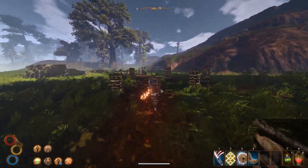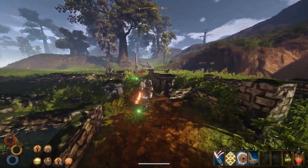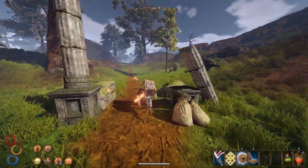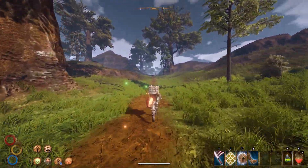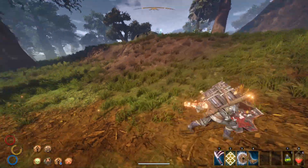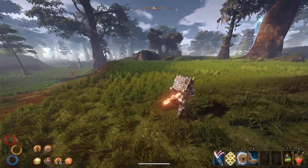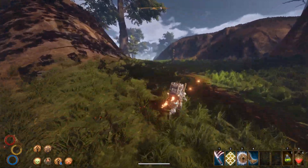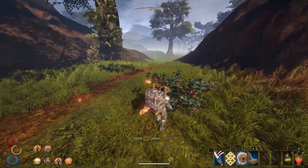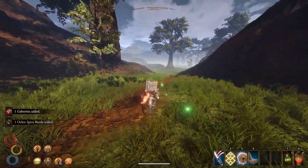There we can see it — a burning tree up ahead and to the right. That means we shouldn't have too much more to travel before we get to Caldera. There's a little cabin or hut over there with some easy loot, but let's try to make a little bit of progress at least.